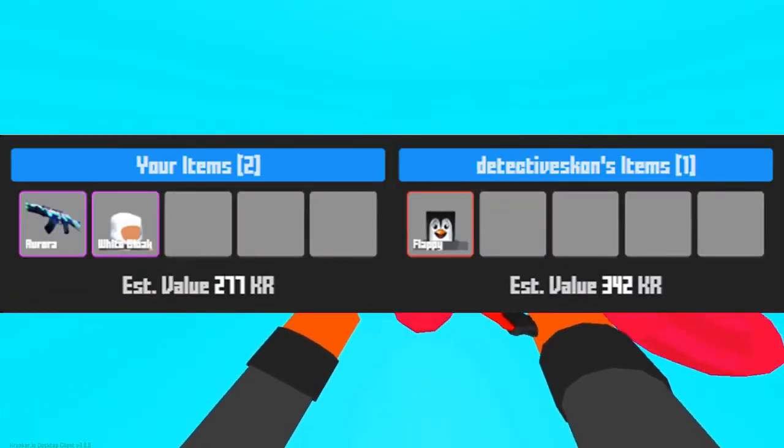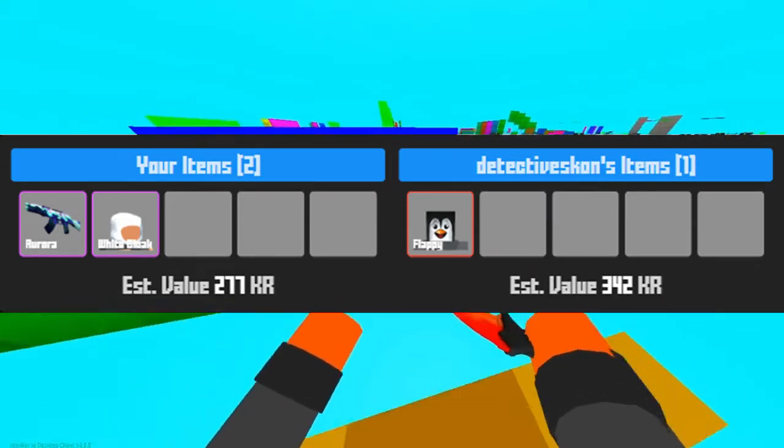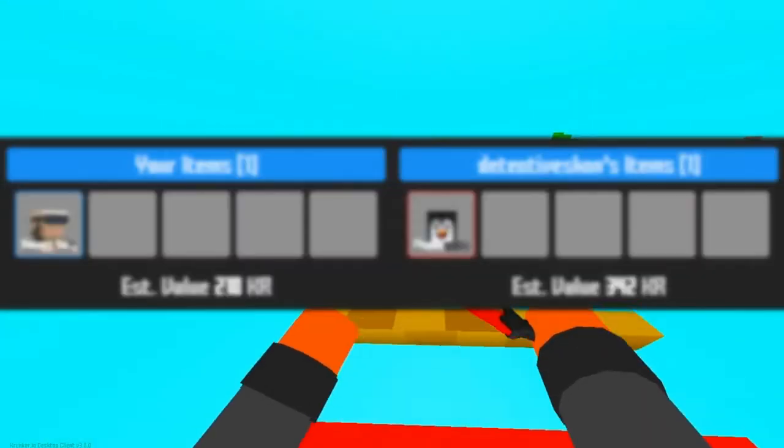Yet another trade from Detective Scone: this one is my Aura AK and White Cloak for a flappy face item. The estimated values on these are usually pretty correct, so it's definitely a good price at about 300 KR.